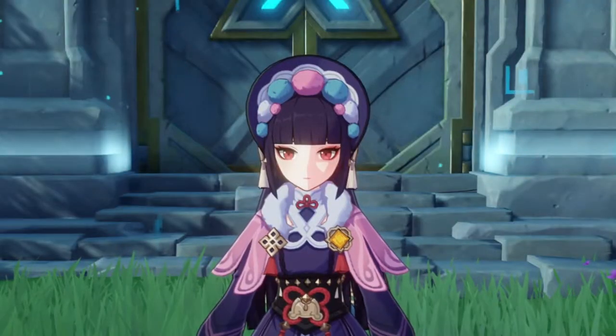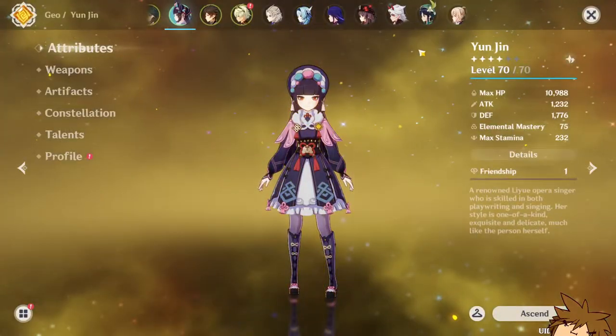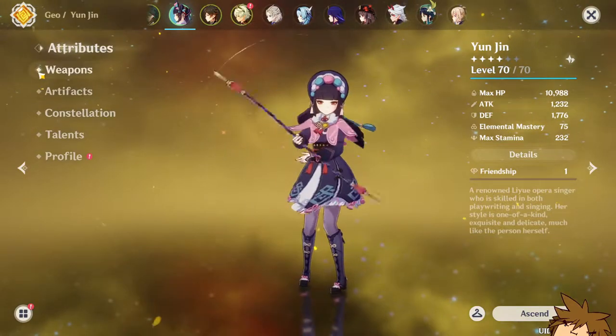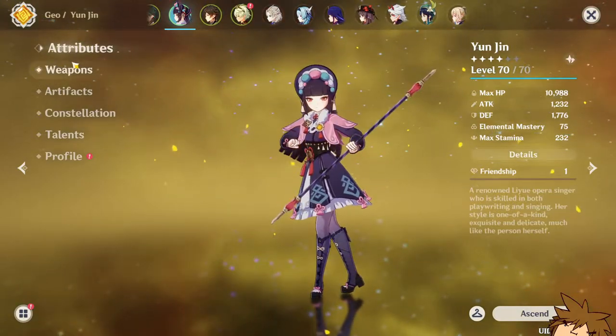Hey, what's going on ladies and gents, it's your friend the neighbor content creator. I wanted to make a video on Yunjin. Obviously she isn't exactly fully leveled yet, however I still think it's possible to use her this way. I'm gonna try my best to use her — she currently has only 1700 defense.